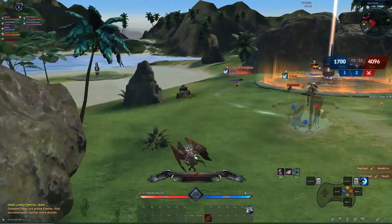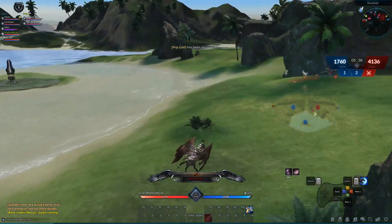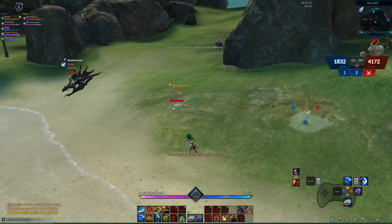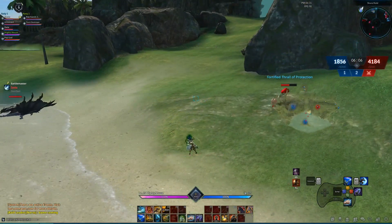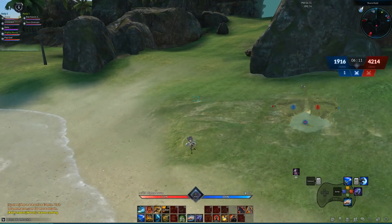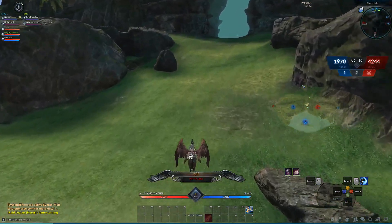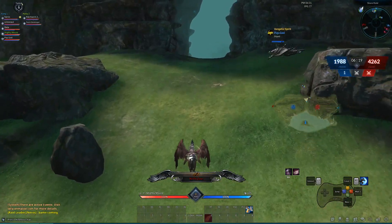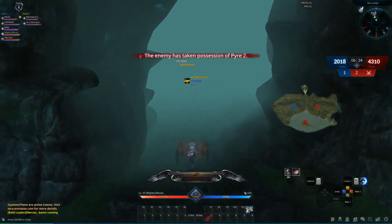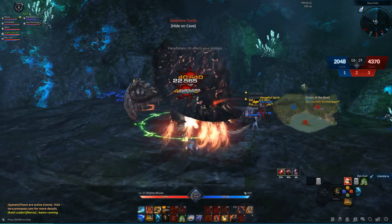People weren't queuing as much, so they decided to do smaller teams as well. As you can see, we only have seven people on our team instead of the regular amount that Freywind Canyon had. Now that they've lowered it to seven, the queues are actually a lot quicker so you can get into the battlegrounds faster.